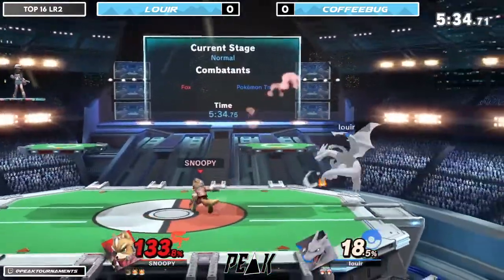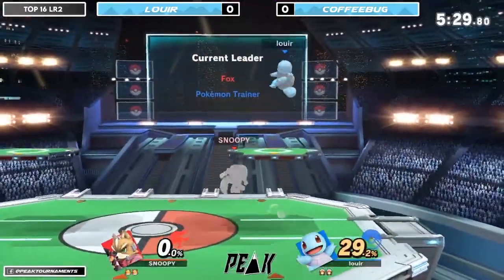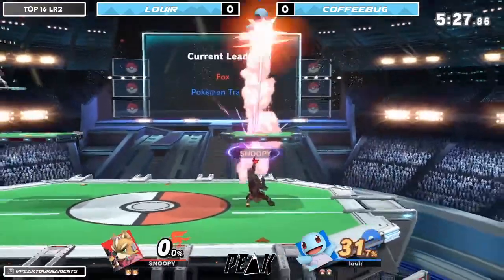Option to go straight to Charizard here - and that's it, that's why right there. That up smash - super good, super solid kill option for PT.